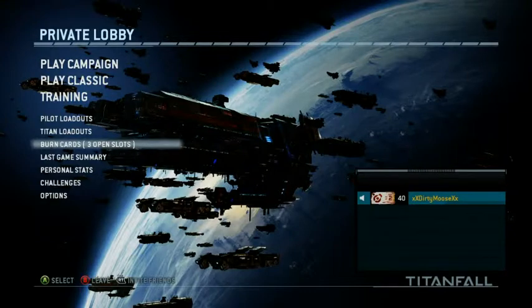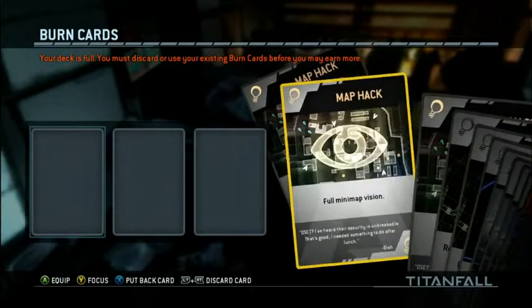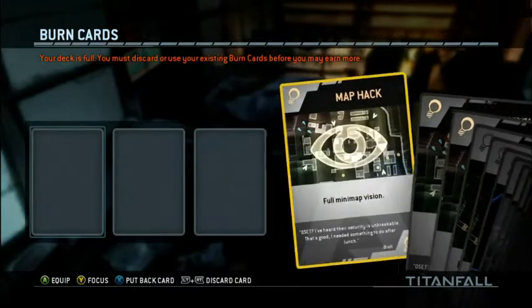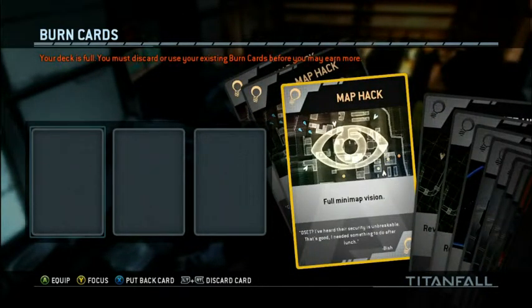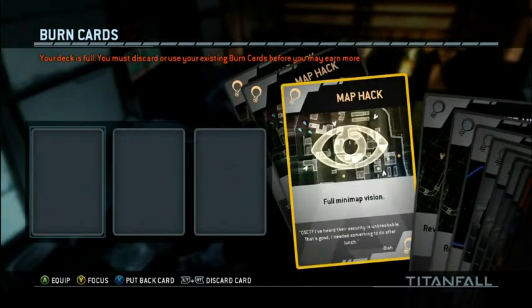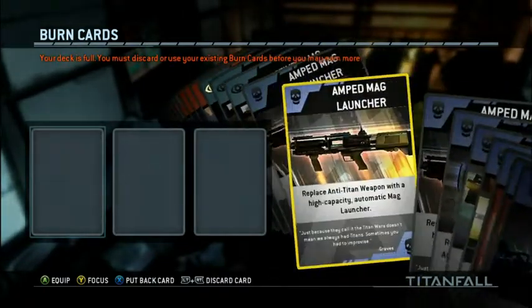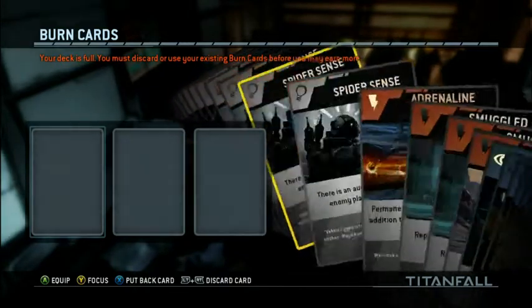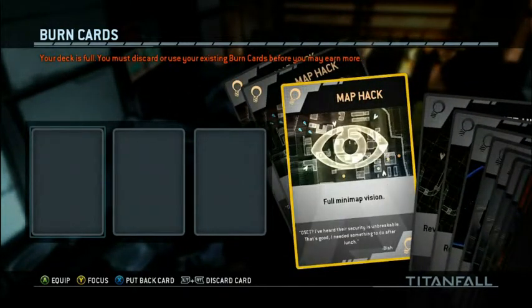Hey everybody, it's Moose. I just wanted to let you guys know something I found out the hard way — your burn cards. If you have a full deck, you will lose these last three or four cards up here, depending on how many cards you get that match. So if you have something saved up here, your best bet is to get rid of something you don't need. If you have 14 of these cards, I would definitely recommend getting rid of those, because you will lose these three cards up here.